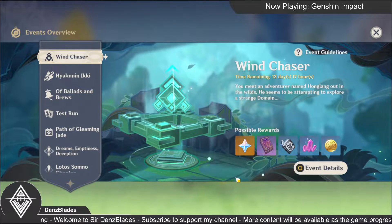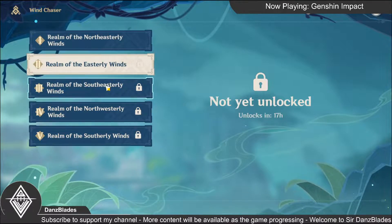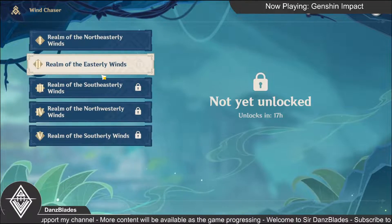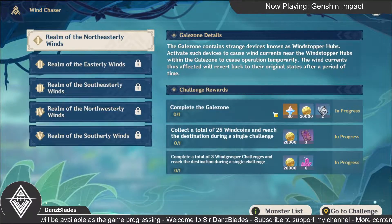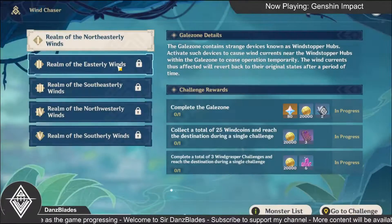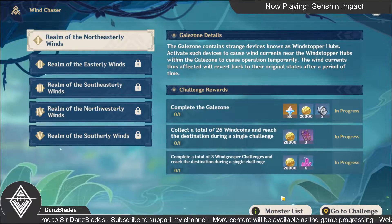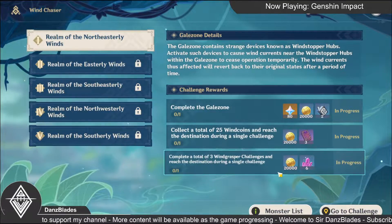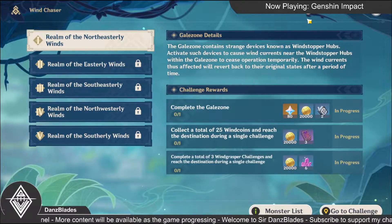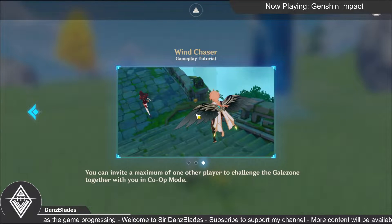Winchaser — what's this event? It has 5 stages here and will be unlocked one per day. So this day only... it has 8 primogems times by 5, so 400. We also have monsters here. If you have read the tutorial, you can do co-op here, but it is limited to 2-player co-op.